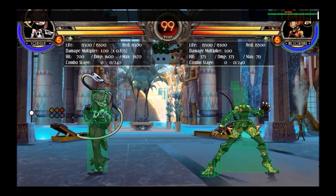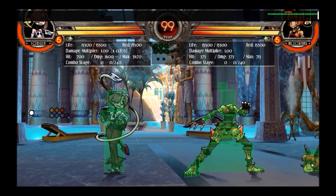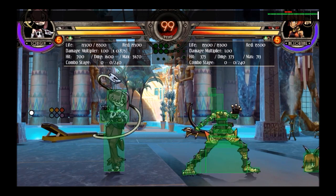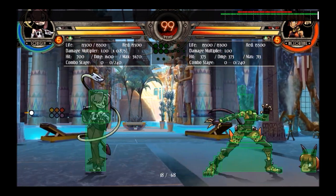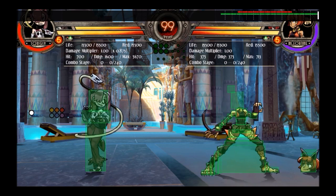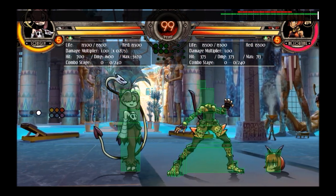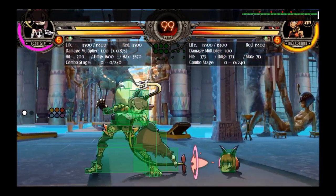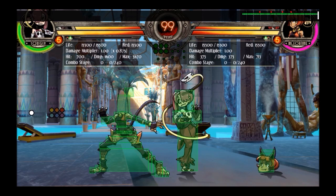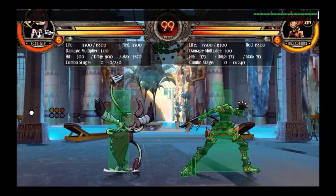Situations where you can use crouch heavy punch: you can leave it out for a long time as a lingering hitbox, or try to make them land on it if they're coming down with an aerial. It hits low and is multi-hit, which has some interesting applications with regards to push blocking — the fact that it's multi-hit makes it a bit better when the opponent's trying to push block you. I'll talk about that a bit more later.